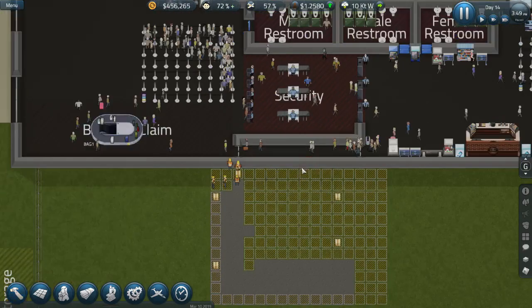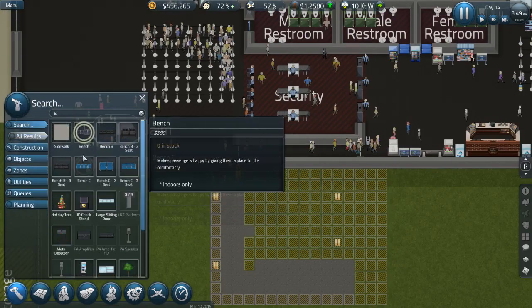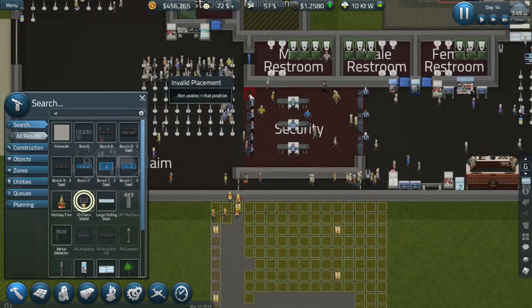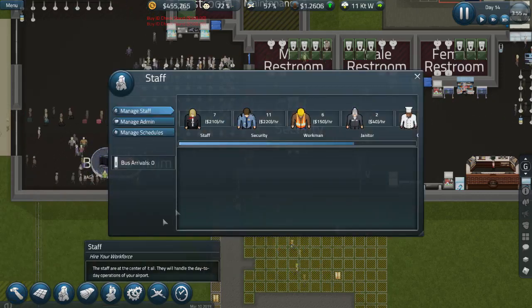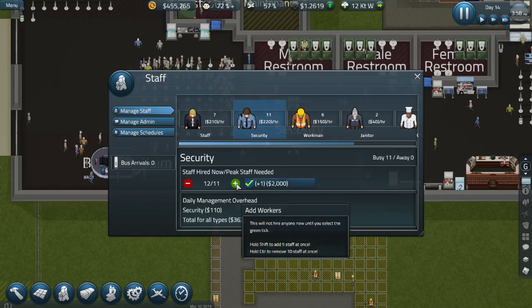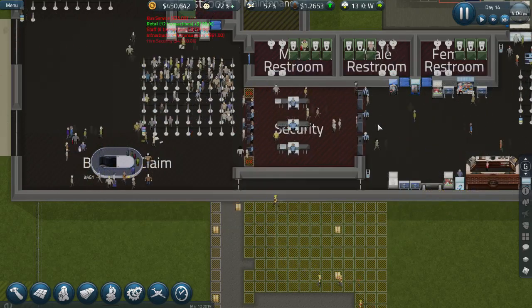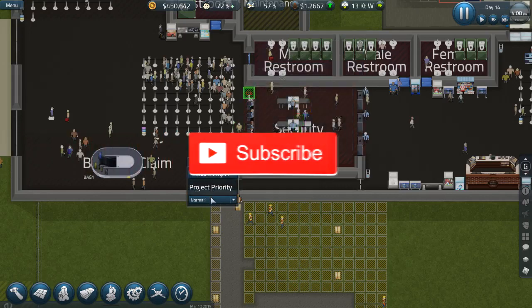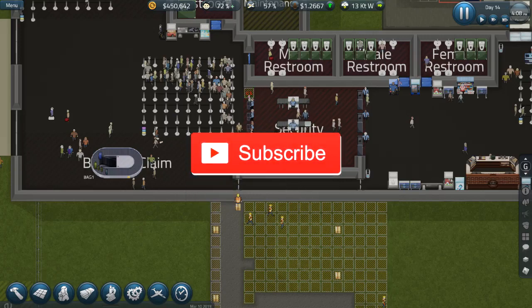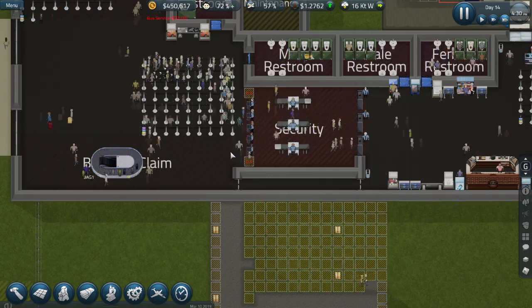I think ID scans is the most important issue. Let's ID check over here and here as well, and add two new security guards. Priority urgent — priority urgent.